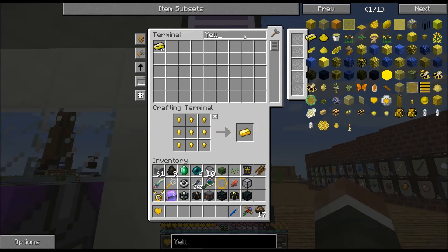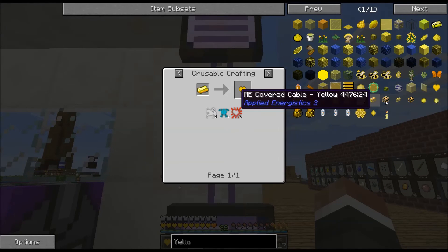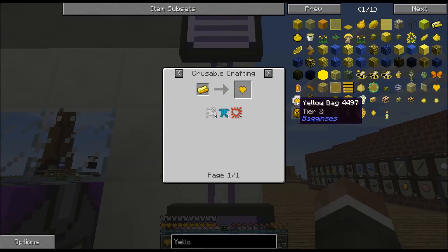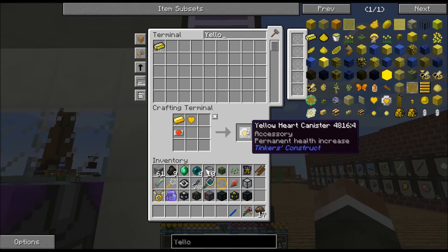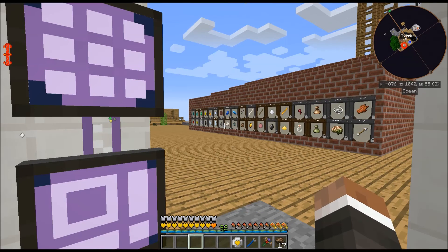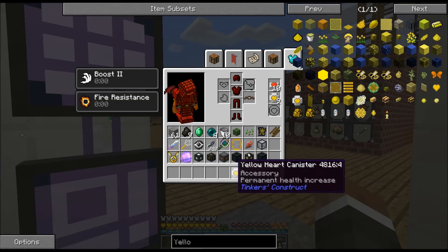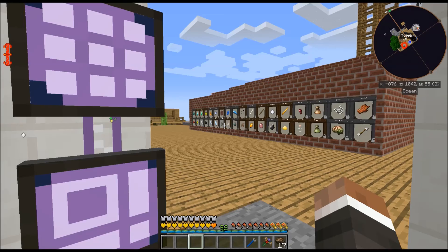First I'm going to learn to spell. Yellow heart canister right there - do that and that should top me off. Get in there... and that didn't work. There we go - we're topped off.